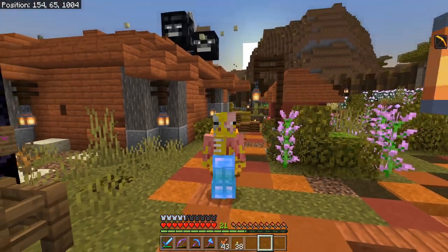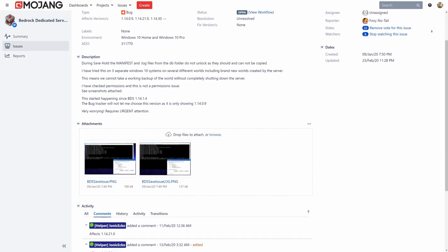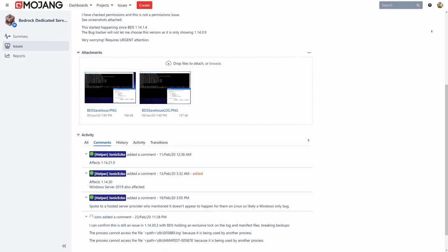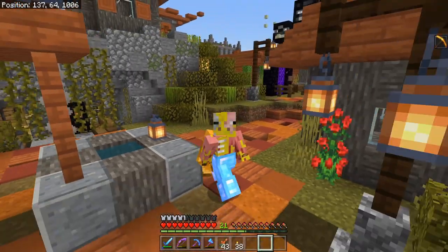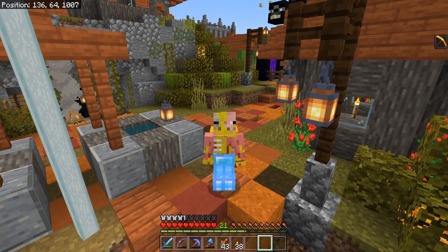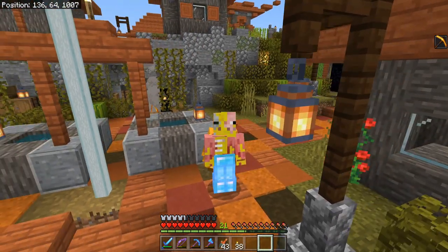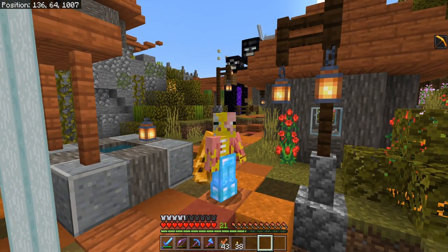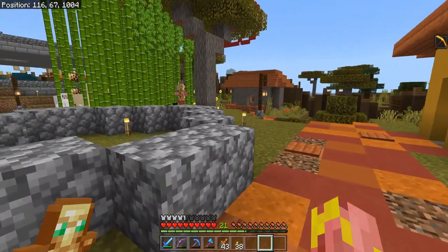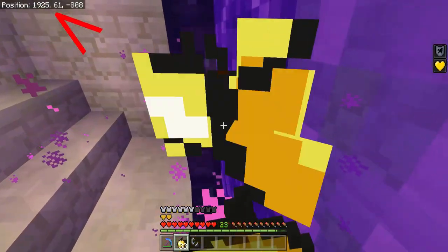This next bug has to do with Realms and Bedrock Dedicated Server software. While the game is saving, the manifest and dot-log files are not unlocked, so they cannot be copied. This means you cannot take a world backup while the world is actually running — you have to shut down the entire world, take a backup, then resume. Otherwise your backups will be corrupted, which is a pretty major issue. For more information check out the bug report from FoxyNoTail, as he knows a lot about this.